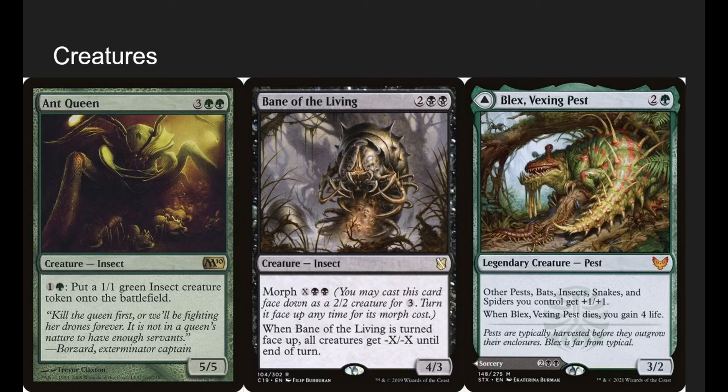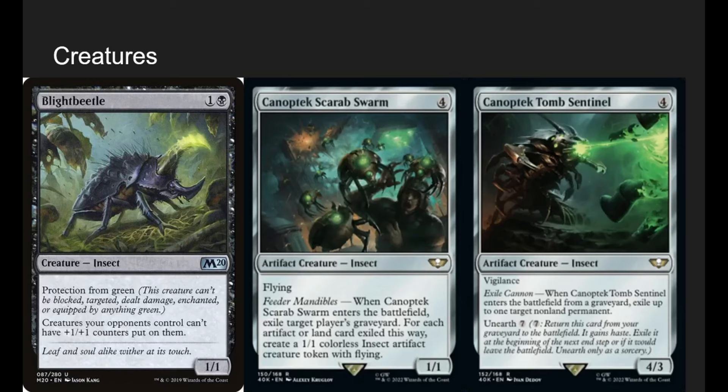Blex: we're not really going to use his backside. He's a 3-mana 3-2, and he gives your other creatures +1/+1. When he dies, you gain 4 life. He's pretty much just a lord. Lightbeetle has protection from green, and creatures your opponents control can't have +1/+1 counters put on them. He's kind of just a hate piece — doesn't do much for our deck, but he's nice to be mean to our opponents.